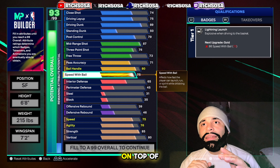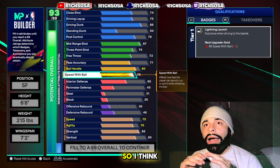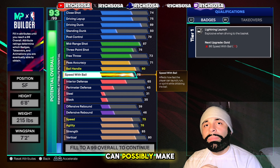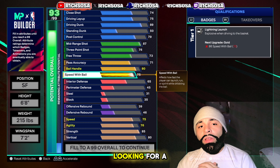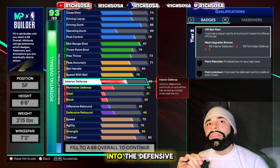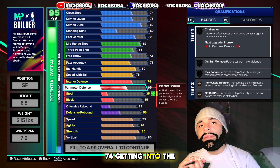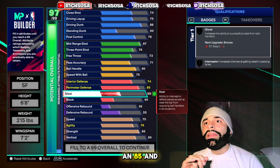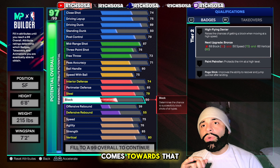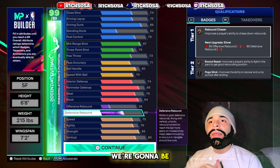Let's start with finishing. Close shot goes up to 74, driving layup at 75, driving dunk at 89, and standing dunk at 50, with close shot bumped up to 79. From this area alone you get pro contact dunks and upgraded layup styles. Cap breakers are going to be great for this kind of build specifically.